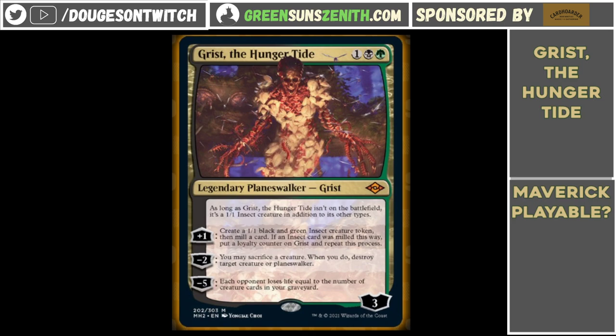For in your hand it doesn't really matter, but there are some interesting things to do with the stack. This planeswalker can't be hit with Force of Negation because it is a creature spell. It also can't be hit by Spell Pierce, which is pretty interesting. Because it's a creature on the stack as well, Thalia will not tax it — so even with Thalia in play you can cast this for three mana. And similarly, Sanctum Prelate on three won't stop it because it's still a creature spell on the stack.